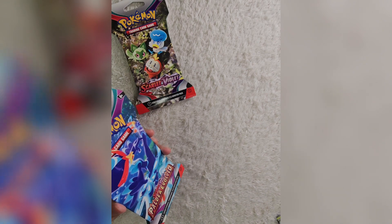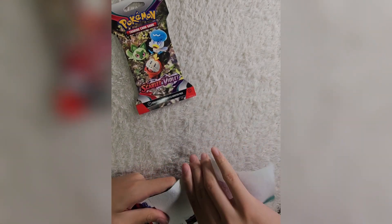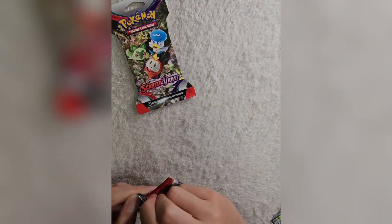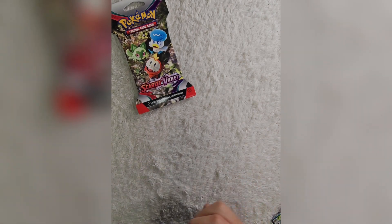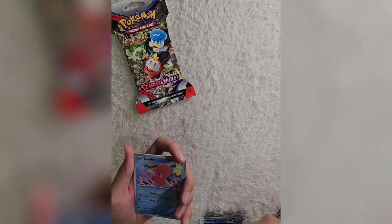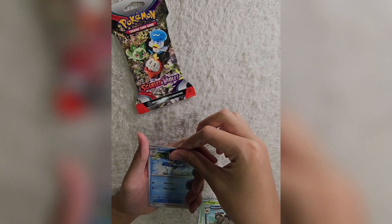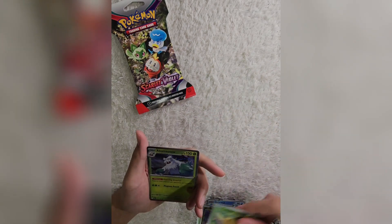Alright, down to the last two packs. Let's open up this Paldea Evolved. Here we go. Honestly guys, when I played Scarlet and Violet, my starter was Sprigatito. Code card. Fighting Energy, Delibird, Super Rod, Luvdisc, Snover, Mabosstiff, Quaxwell, Zangoose, Moibat for the first reverse, Comfey for the second reverse, and another Abomasnow for the rare.